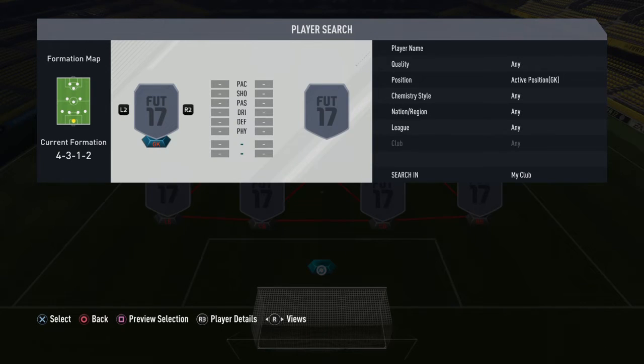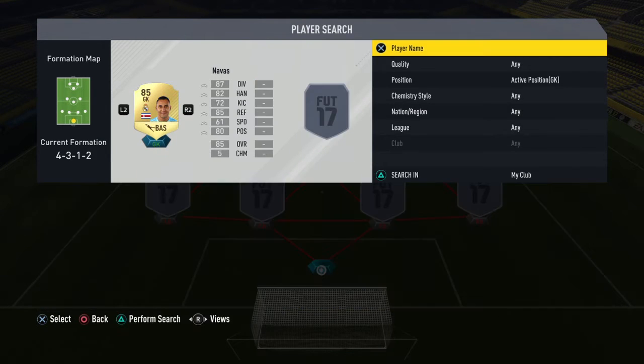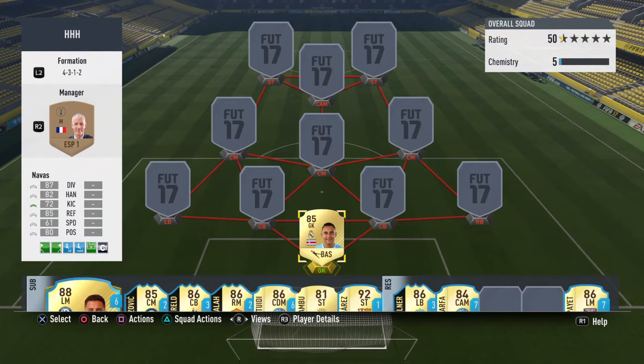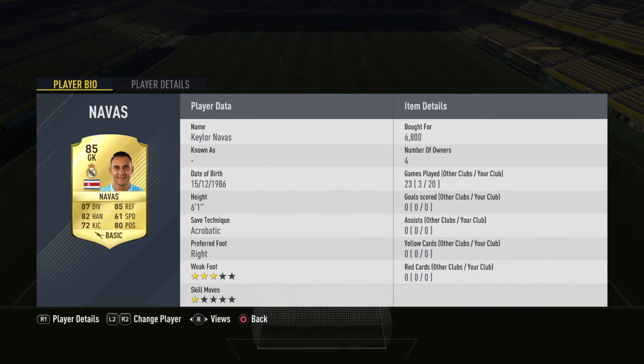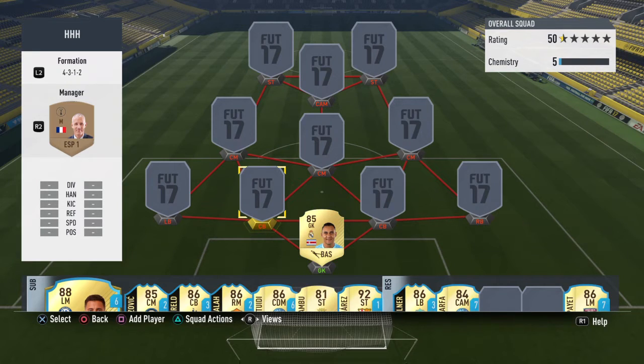Let's go straight into the goalkeeper — it is Keylor Navas. He's an absolute beast. I once swapped him with Informed Kemeni, and Informed Kemeni is also a beast if you want an extra special card. But I swapped Keylor back in and by God did he impress me. I definitely recommend picking him up — he's around 6.8k, but I believe he's around 5k now due to Team of the Year coming out.